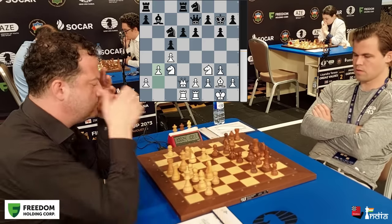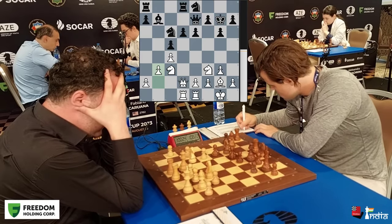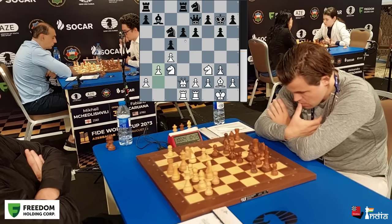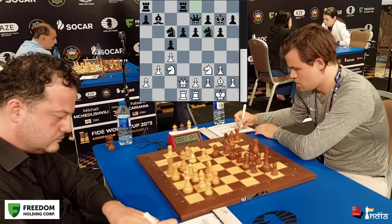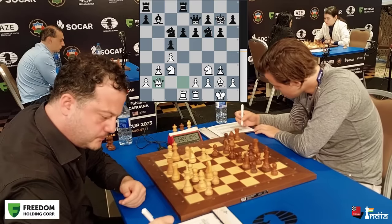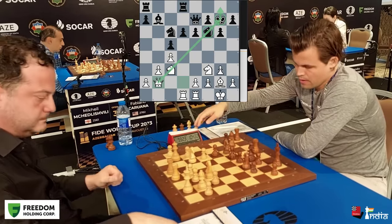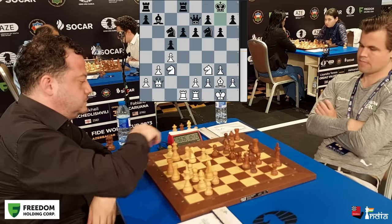B3 is played — a solid move with the idea that maybe the queen goes to b2, looking at the king on the long diagonal. Magnus unravels slowly. The idea is to push the pawn to d5, but right now doing so would simply lose the pawn — knight takes d5 and white would be winning. So first he gets his knight to f6, preparing to push d5. We are on move number 17.